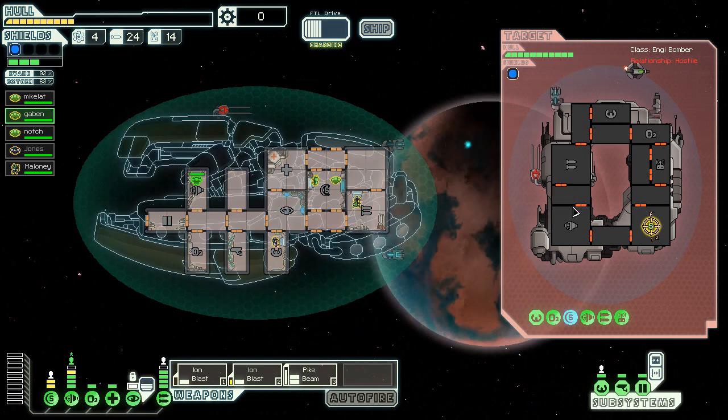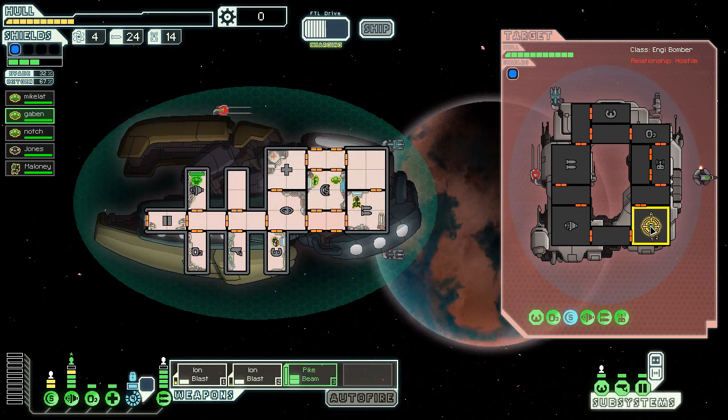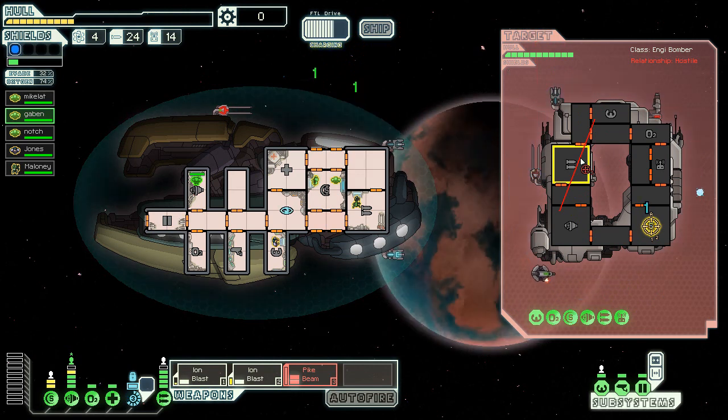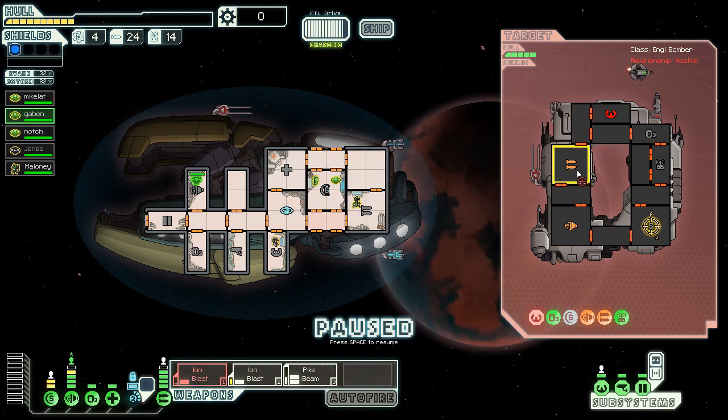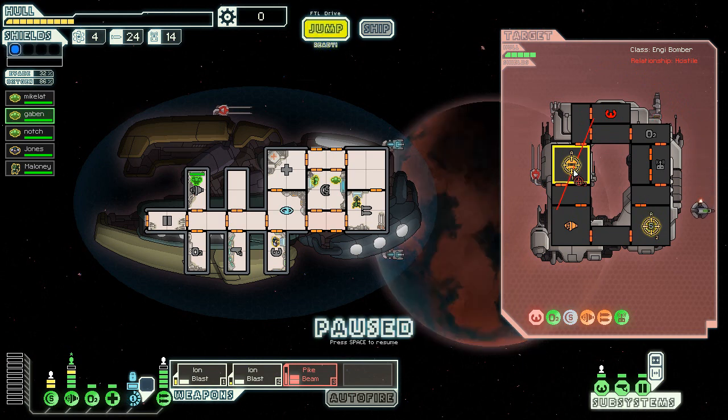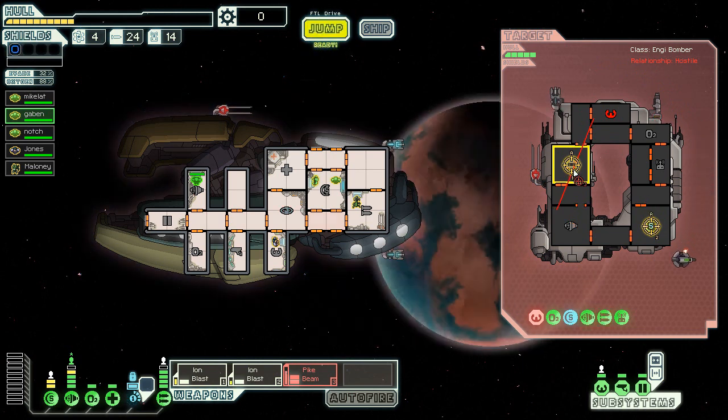Let's cloak — they're kind of firing out of sync now. I want to hit the drone bay, but I can't get the weapons at the same time. We're gonna go after it like this because we really do want to get his weapons down — it's too useful not to. Let's attack his weapons now. Okay, we're ready again.